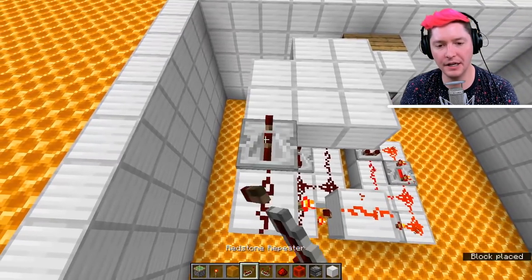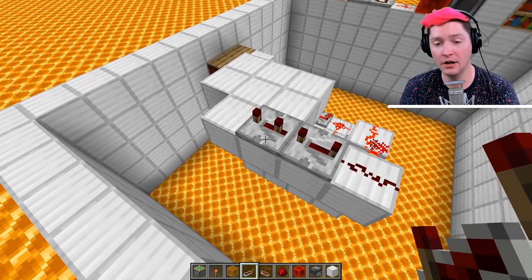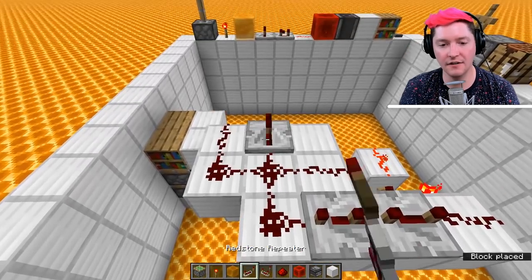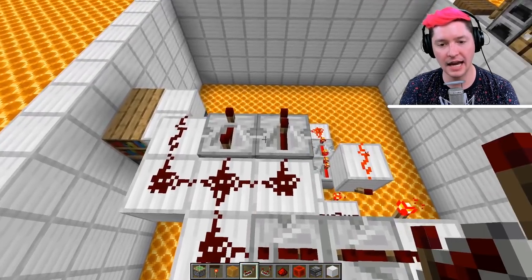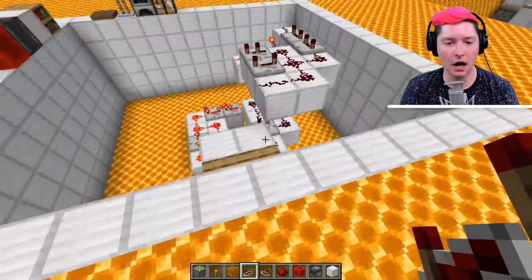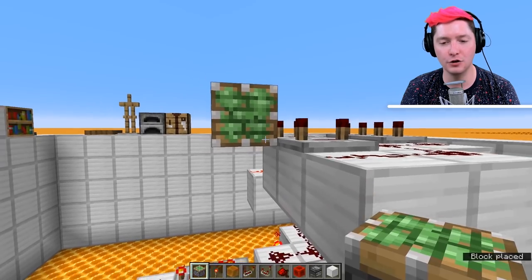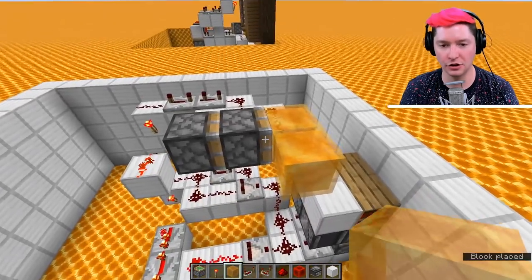Now we're going to place down some repeaters. The first one is going to be on full delay. The next one is going to be on two extra ticks — three ticks total delay. Then we're going to add some redstone dust in this configuration, and then place down two repeaters. The first repeater is going to be on full delay, and the next one is just going to be on one extra tick — so two ticks delay. Now we're going to come around towards the front and add our sticky pistons. Hold down crouch and you can place them directly onto those repeaters. Both of those sticky pistons and two honey blocks, just like this. This is where your armor stands will eventually end up sitting.